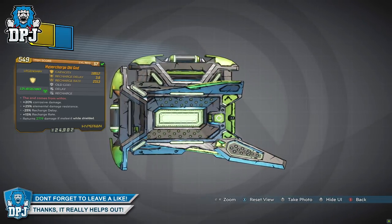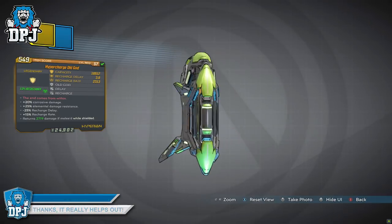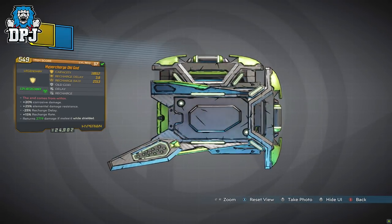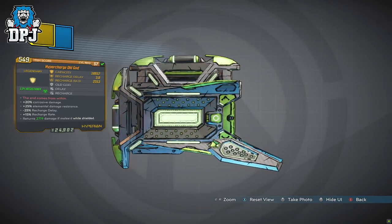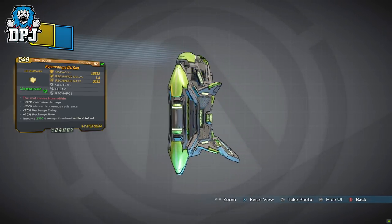This new shield dropped for me while exploring the new world of Xylurgus and actually took me by surprise when I first looked at it. The flavor text reads: 'The end comes from within.' So what does this shield do special?